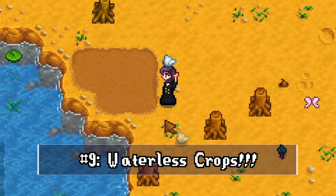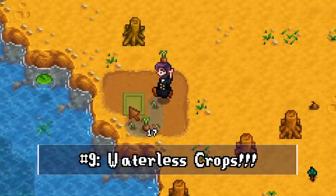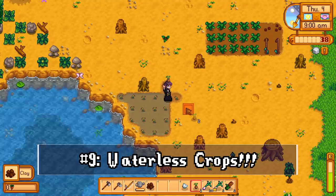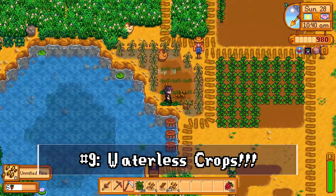With the 1.4 update, a couple of new waterless crops were introduced. In springtime especially, rice shoots are a huge help. You can find them from big spots, treasure chests, and bugs in the mines. Once planted near a water source within three tiles, you don't need to water them at all — just watch them grow and harvest when ready. Such an energy saver.